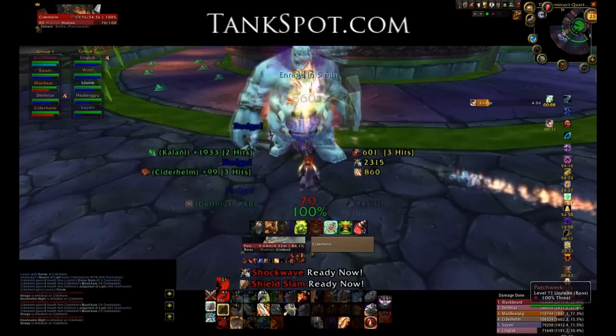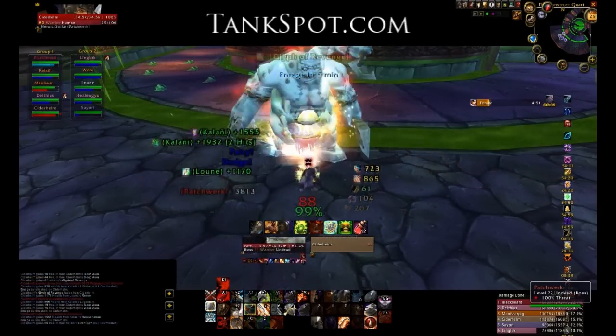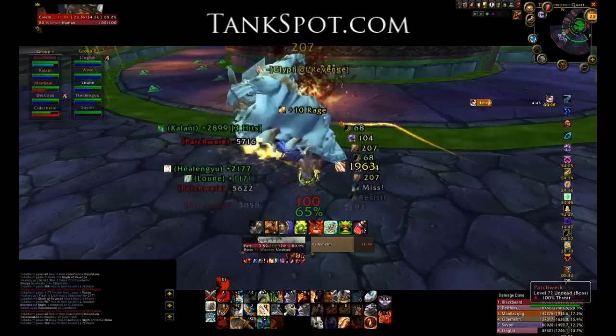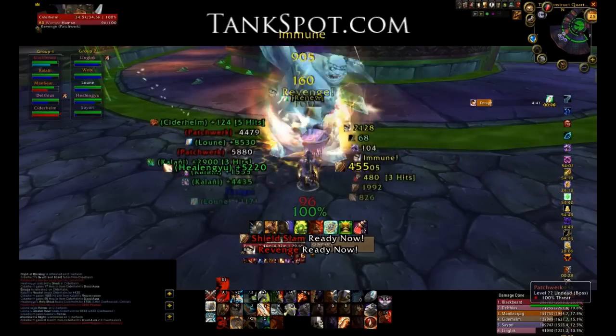Healers, one of the things you're going to want to be aware of on this encounter is that immediately on the pull, when Patchwork actually gets in melee range, he's going to start hitting immediately and hit pretty hard. So be aware of that — go ahead and be pre-healing once he's coming into range, especially if your tanks are undergeared.